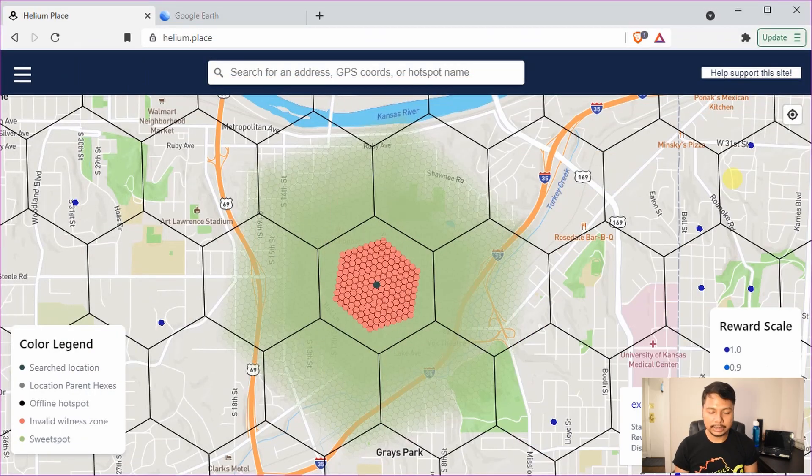If you select one of the centers on helium.place, you will see that it roughly provides coverage to the nearest six hexagons. You might say: I understand the theory, but how do I actually place my Hotspots? If I have a bunch of Helium Hotspots, how do I measure the distance between two points on the map?